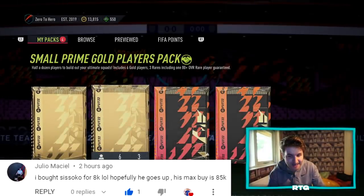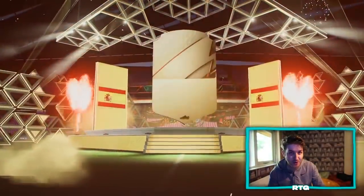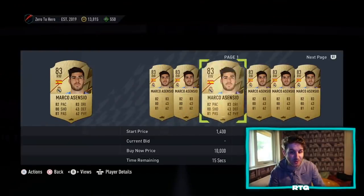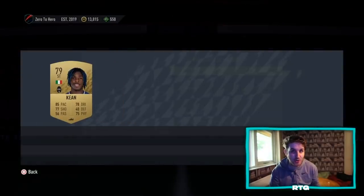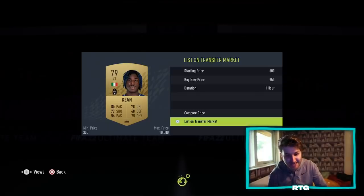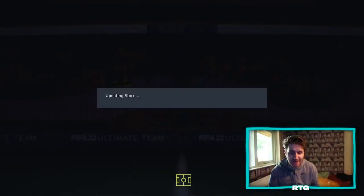Julio in the chat says he bought Sissoko for 8k, hoping he goes up in price. His max buy now is 85,000 coins — can you imagine? You buy Sissoko for like 10,000 coins, and on release day he goes up to even 30k. Imagine buying 20 Sissoko cards. That is exactly why I need to get to 100,000 coins fast, then invest nearly all of it in one or two players that I just know will go up in price on launch day and the launch week. Sissoko is a great recommendation from Julio — I might do that myself. I might look at Darmature again too — I believe he was like 20k on day one.